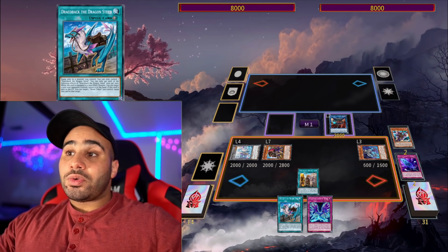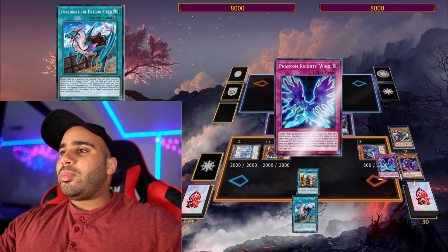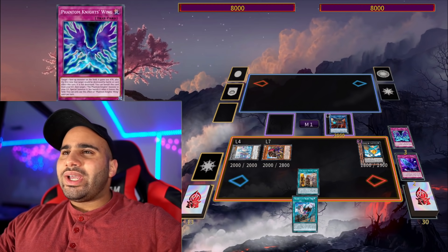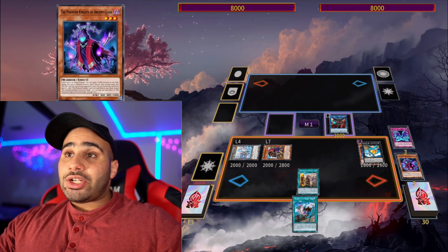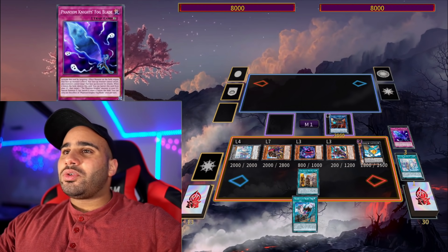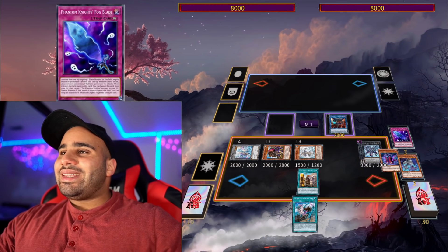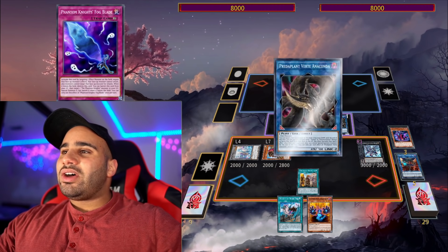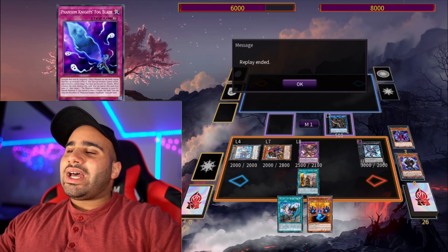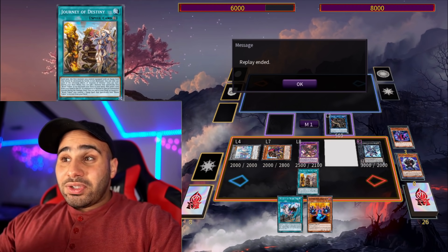Summon Wandering Gryphon Rider to play through hand traps, then search the equip spell — which is basically a discard going first, but going second it lets you bounce one card your opponent controls while it's equipped to a non-effect monster like Brave Token. So if you're playing Kaijus it's even better — you can double Kaiju your opponent. Revive Ancient Cloak with Wings, detach Ancient Cloak to revive Silent Boots, then Fogblade revives Ancient Cloak. Make Livier again, then Utopic Future Dragon and Utopic Future Draco.